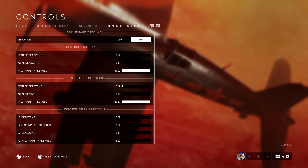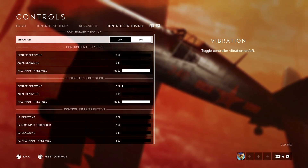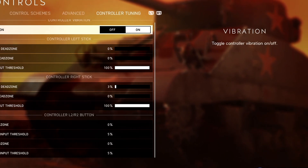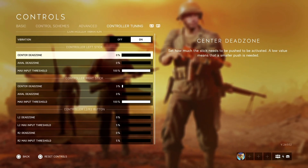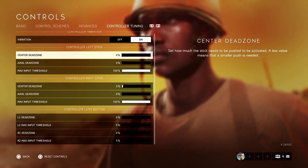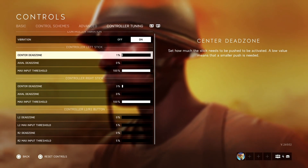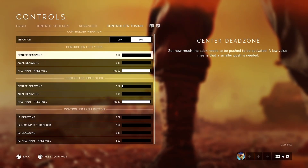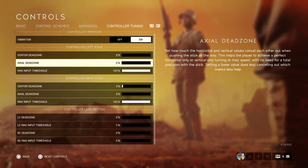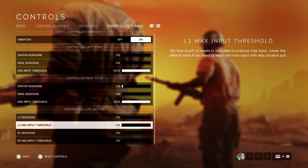Moving to control tuning: vibration I keep on since I like a little feedback. Center dead zone was messing with my aim, so I turned it all the way down to zero — it controls how much the stick drifts left or right. I recommend keeping it between zero and four. Max input stays at 100. For the right stick, I keep dead zone at three, with values of zero and five.